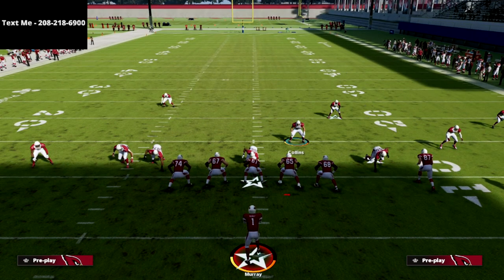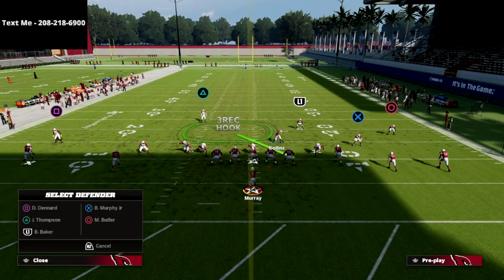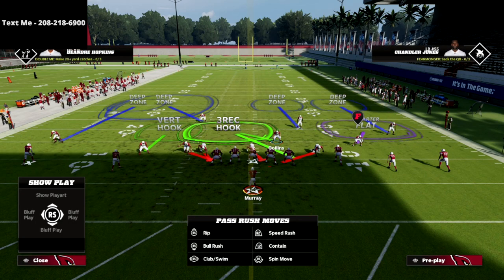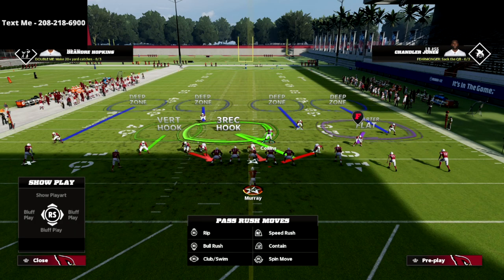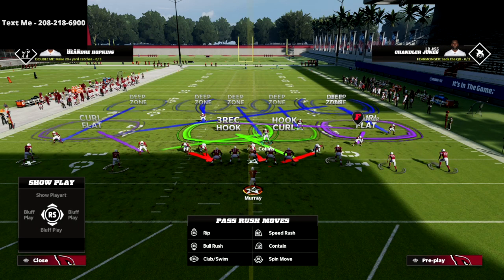On the left side, you can see we have Cover Six. I like to go ahead and hot route both players to create a Cover Four look. I'm going to put the left side cornerback into an outside quarter zone, put the safety into an inside quarter zone, and then take that linebacker on the left side and put him into a curl flat zone.